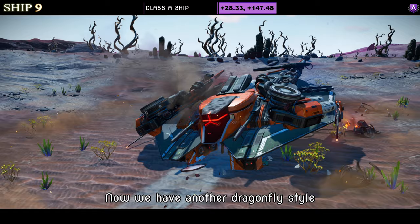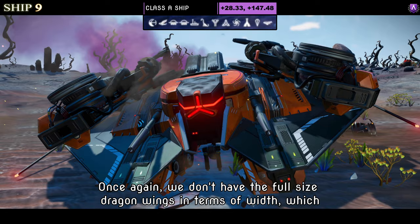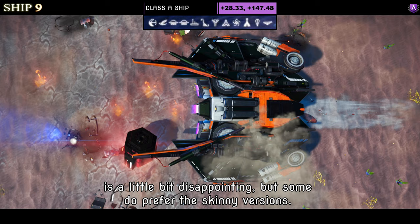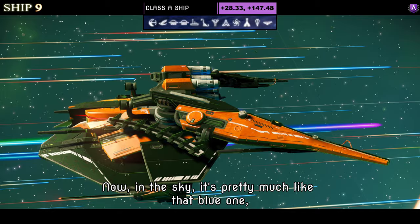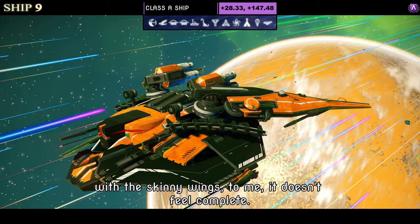Ship number nine is another dragonfly style, coming in orange, black and white. Once again we don't have the full-size dragon wings in terms of width, which is a little disappointing, though some do prefer the skinny versions. Supercharged slots show two together on the right and one in the middle, with one more to come as an S class. In the sky it's pretty much like the blue one — with the skinny wings it doesn't feel complete.